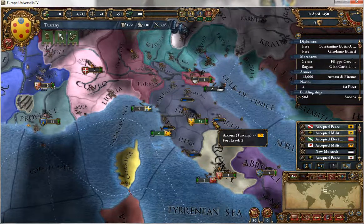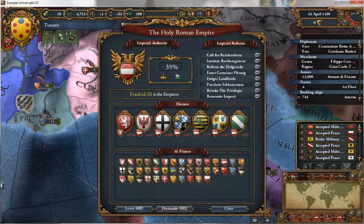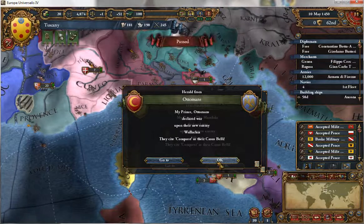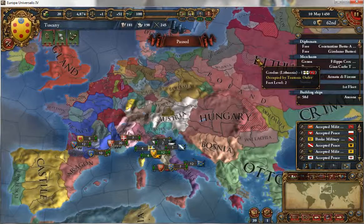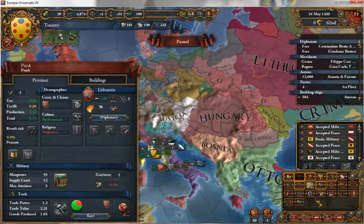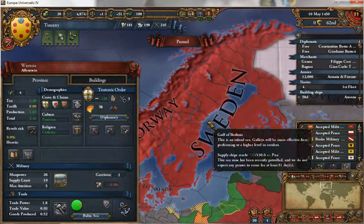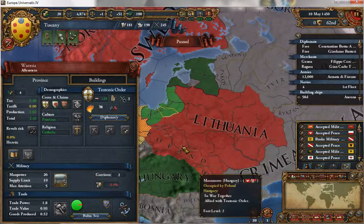Why do they hate us so much in the HRE? Wait, we are in the HRE — why are we so hated? The Ottomans attack Wallachia, Mamluks attack Ethiopia, oh Poland and Hungary — big war. Let's take a look at the coalition: Teutonic Order and Hungary against Scandinavia — Norway, Sweden, Denmark, Holstein — and Lithuania, Mazovia, Poland, and Moldavia.